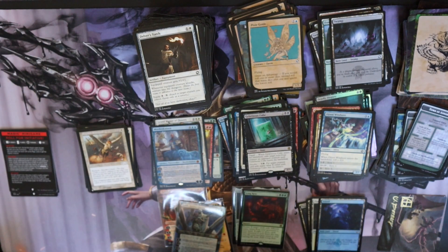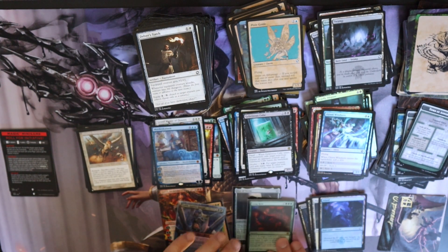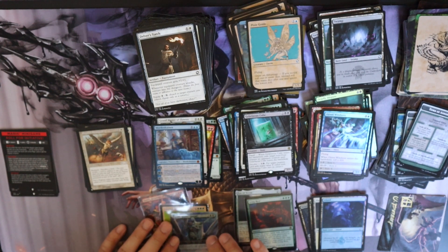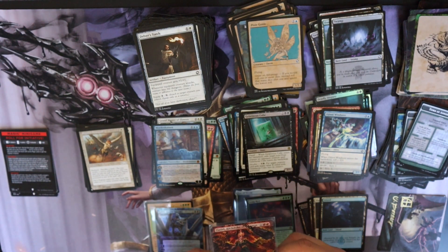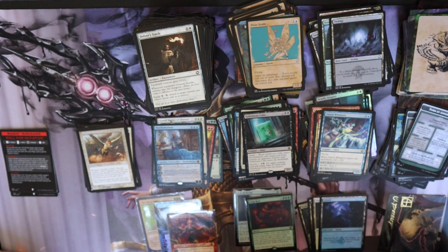Mark Rosewater said in his podcast that back then for design, they definitely made spells way too powerful and creatures way too weak. Overall I think not a bad box — we have a foil Lolth Spider Queen, and we do have Zario, so there's five colors of planeswalkers, one of every color.